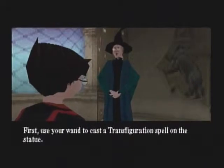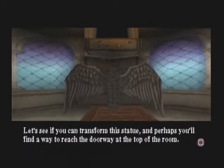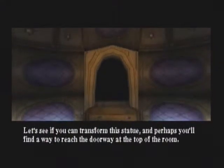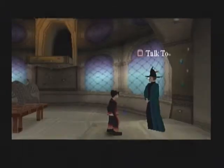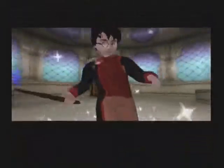First use your wand to cast a transfiguration spell on the statue. Now hit your symbol button at the right time in order to transfigure the statue into its new shape. Let's see if you can transform this statue and perhaps you'll find a way to reach the doorway at the top of the room. I actually don't remember this spell all that much, to be honest.